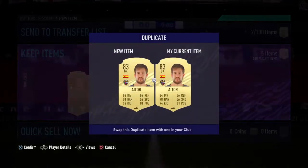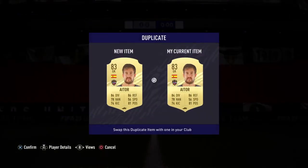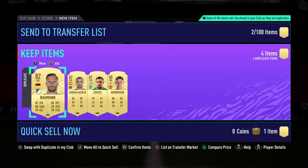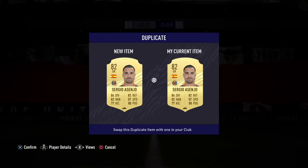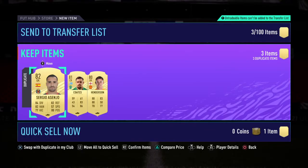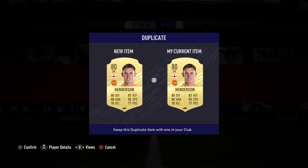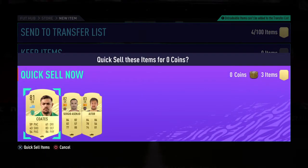We've got Aitor — duplicate untradable, you hate to see that. Bauman — got three goalkeepers there. Asenho — no. These players aren't tradable, oh no. Dean Henderson is okay, so you have to discard three players.